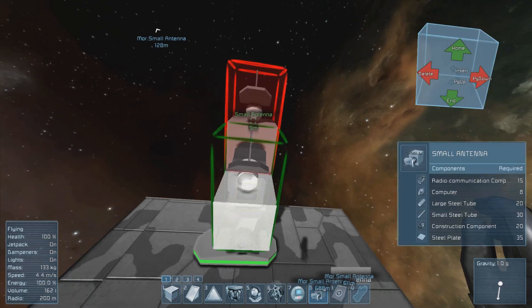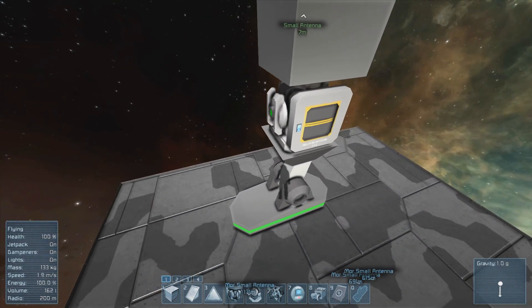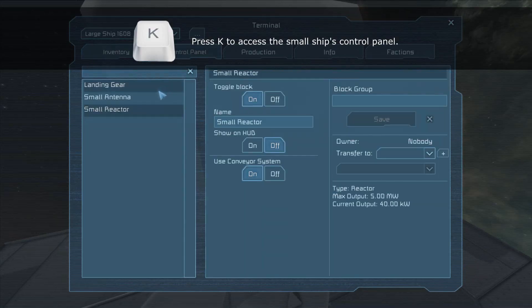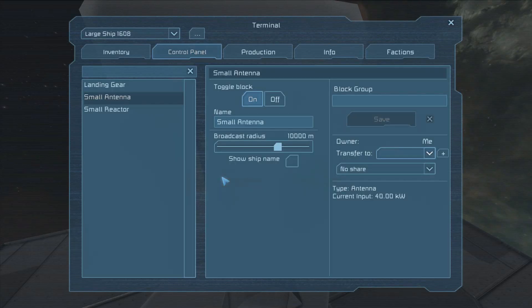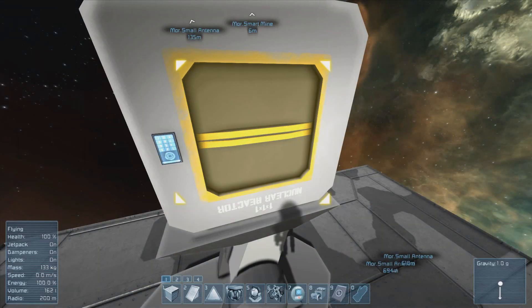The reason for the antenna is so that we can remotely access it to be able to turn it on and off. To set this up, we're going to have to access the control panel of our new ship. Inside the control panel, find the small antenna, go to the ownership, and transfer it to yourself. Now that it's set to myself, I know I'll be able to access it from a distance and not have the problem of it exploding before I'm finished. I'm just going to rename mine quickly, but you don't have to do this — it's just so that I can see it in the list.